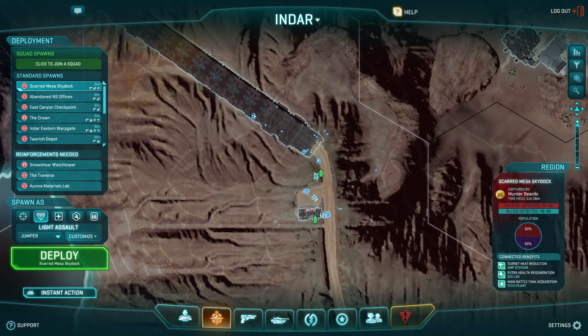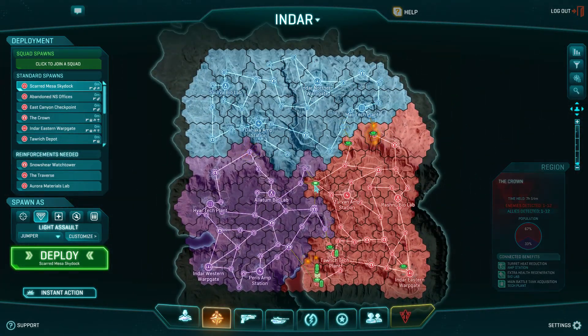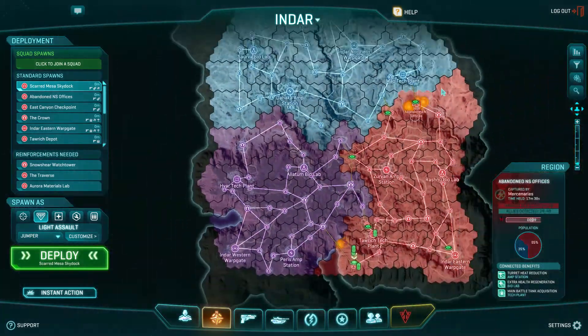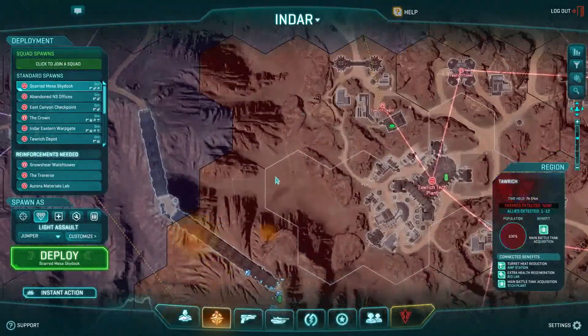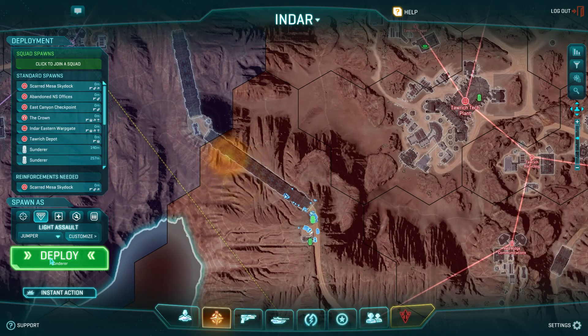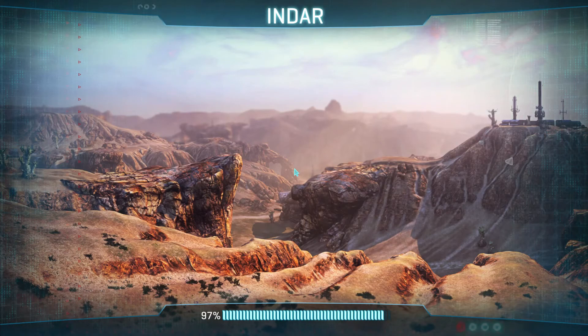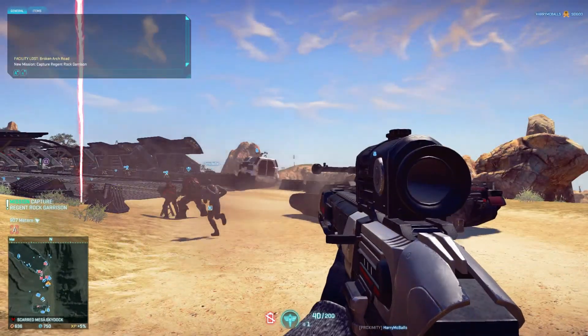So I'm going to go ahead and spawn here with my teammates. You can see I can literally spawn at any of these green little areas and defend them. Right now I play Light Assault — they're basically infantry with jetpacks. They're pretty cool. I like them because I like flanking and approaching the enemy from different angles.